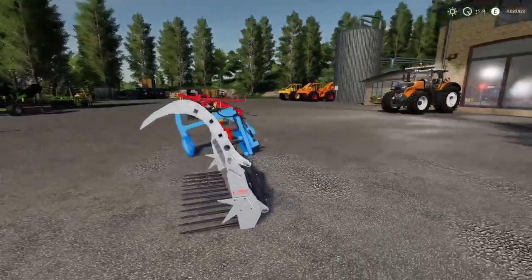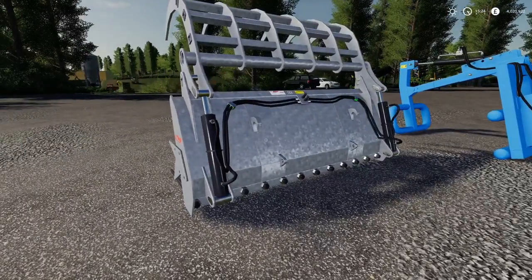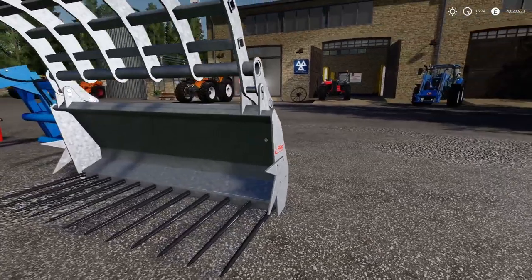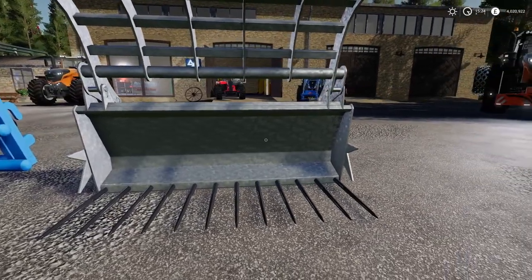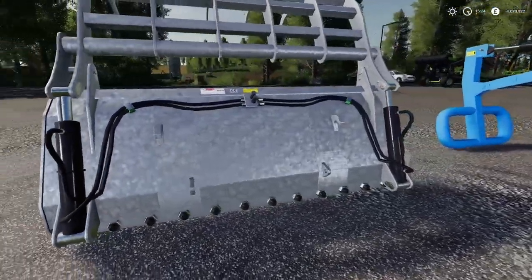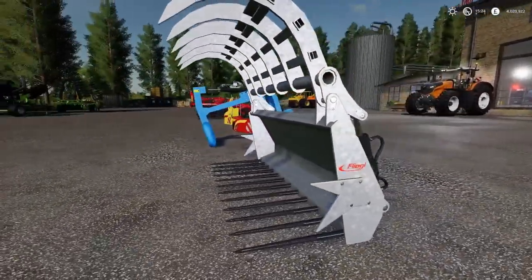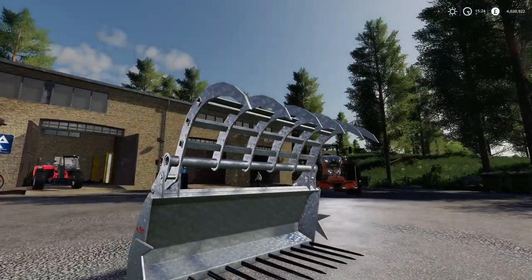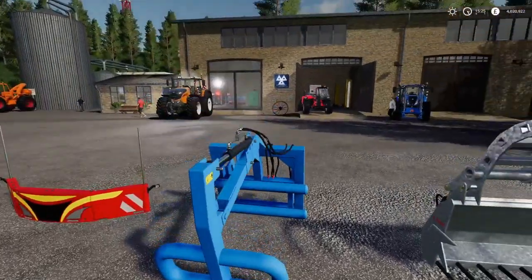First out, we've got the Fliegel Silo Grab Shovel. It's a nice looking mod but it only goes on front loaders — you can't put it on a telehandler or anything else. It is minus four slots, £2,200 to buy and £112 to lease. It only holds 1,140 whereas the other one holds about 2,000. There are no different options — you get it as you get it. It says it's good for using with bales, so it'll be interesting to see if the spike bits on top pick up four or five bales at a time, or whether they glitch out a little bit.